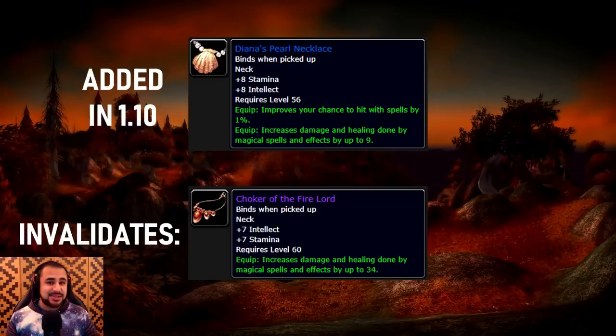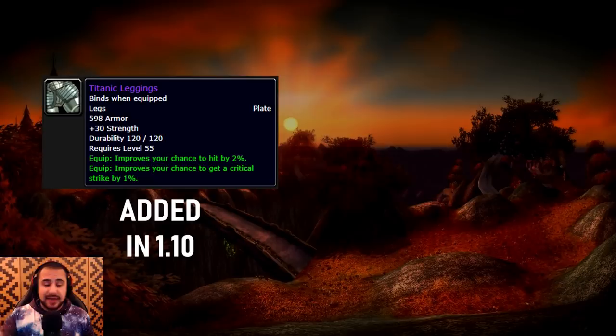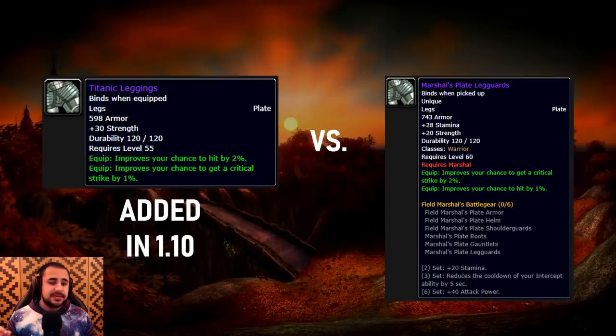Patch 1.10 in particular is one of the biggest culprits for itemization changes in Vanilla WoW. A lot of items that did not exist previously were added in 1.10 and retrofitted onto the loot tables of pre-existing bosses, which is why this is so devastating — you get to skip a lot of the early Raid Bosses if these items are added at launch. Not every added item was a drop either. Some were crafted, like these Titanic Leggings added in patch 1.10 — look at those stats: 2% hit chance, 1% crit, and 30 strength on leg plates. Absolutely incredible.